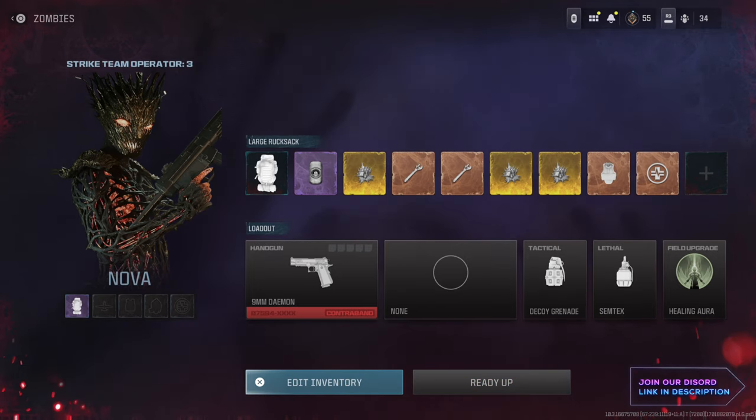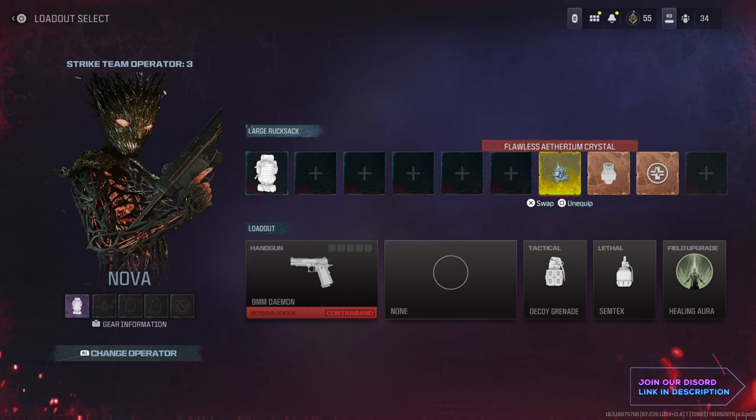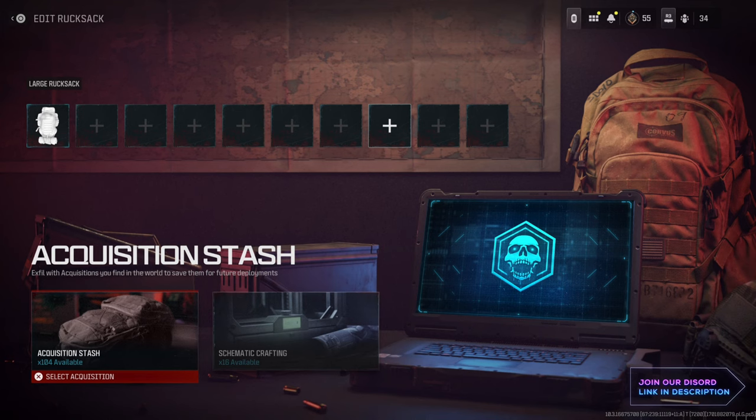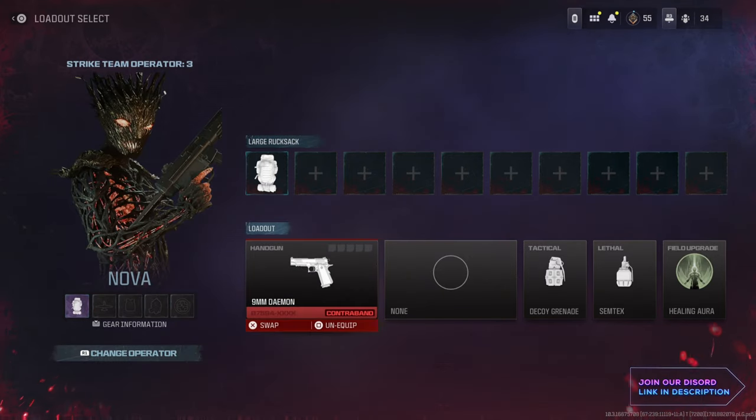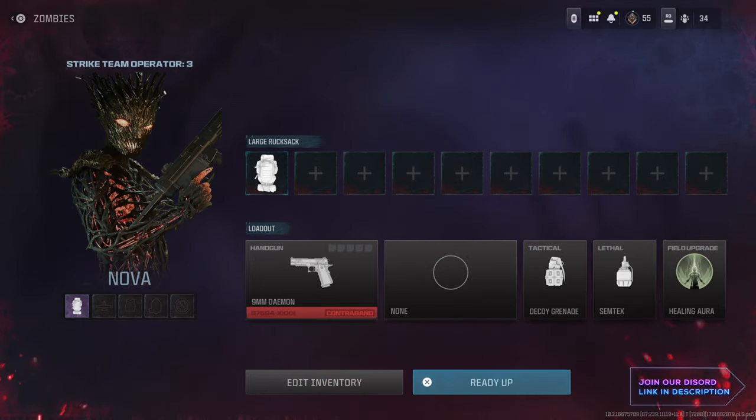The good thing about this one is I'm going to show you in my next video — you can unequip that into your stash just by unequipping it. You don't have to dismantle it or anything like that. As you can see, I've got 104 in my stash and all I had to do was press the interact button to put it back into my stash.